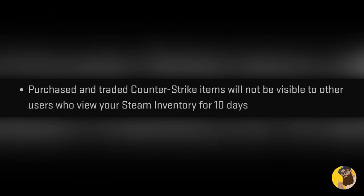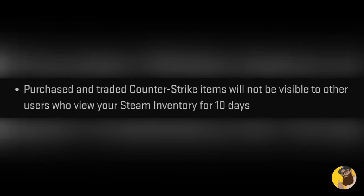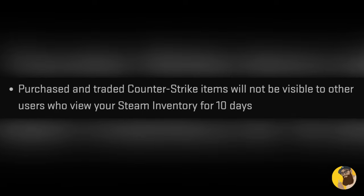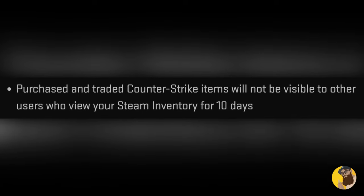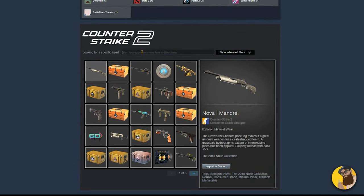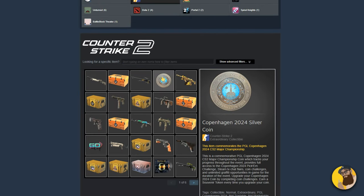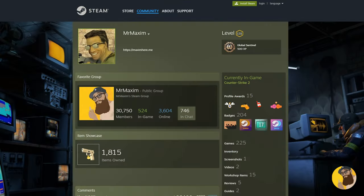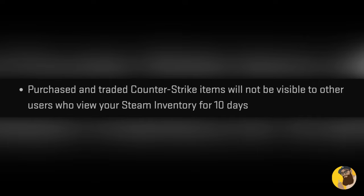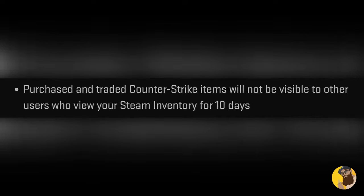Now we get to the biggest one for this update. Purchased and traded Counter-Strike items will not be visible to other users who view your Steam inventory for 10 days. I decided to try that out, so I bought one of the best skins in the game. Then I visited my inventory in Incognito — and I can't see my skin, though I can at least see my beautiful silver coin. You can, however, display the skin through Steam's item showcase, and that allows it to be seen by others. Valve never said anything other than Steam inventory in the patch notes, so it makes sense that item showcases are not affected.